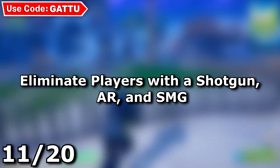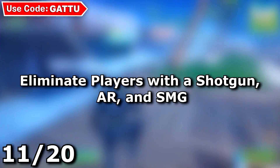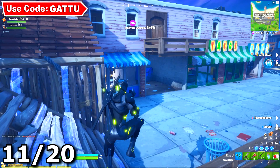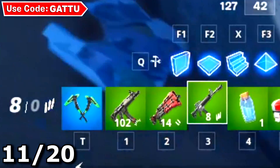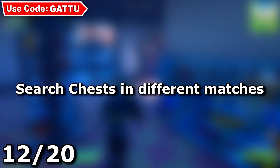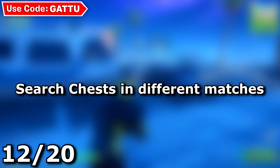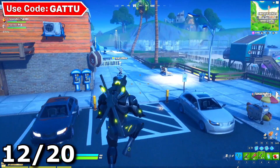Now moving into the Week 10 Midas mission challenges. The first challenge is eliminate players with a shotgun or SMG — do this in Team Rumble where you can find both weapon types in one game. The next challenge is search chests in seven different matches, so it will take you seven separate games to queue up and complete.